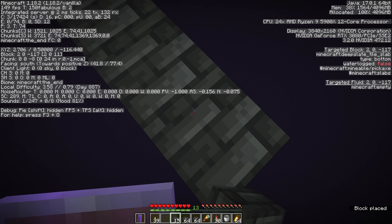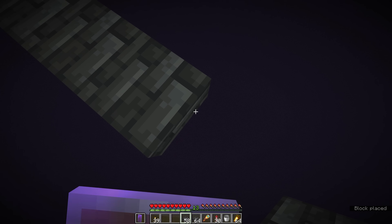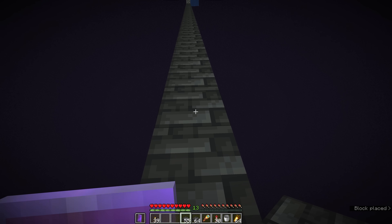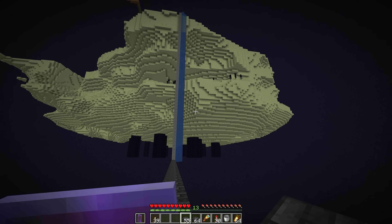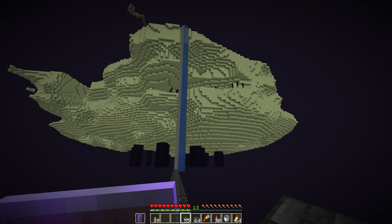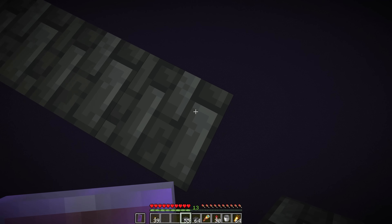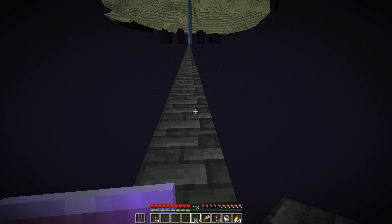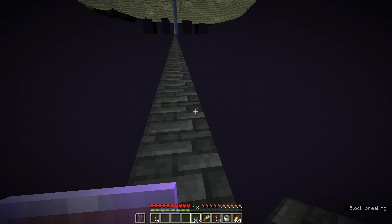We're actually heading north — doesn't really matter which direction — and because we're building out of lower half slabs it's okay to look up and take a break. You could also toggle crouch from the settings if you wanted to. Just don't look up at the areas of the island where endermen are spawning, because if one of them meets you on this bridge it's going to knock you into the void — that's pretty much game over.